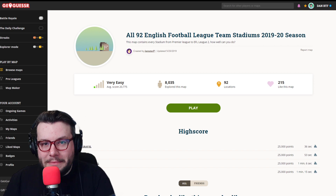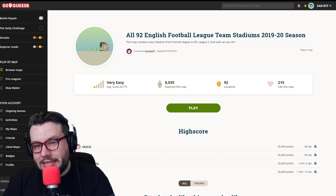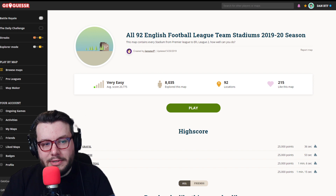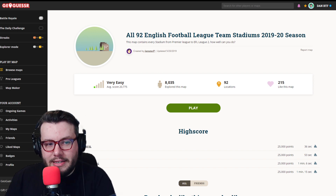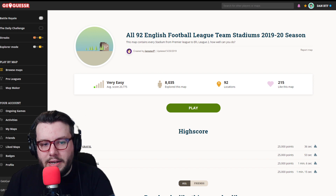Hello and welcome back to the DanBTF YouTube channel. I'm here with another GeoGuessr Football Stadiums upload. Today we are playing the All 92 English Football League team stadiums 2019-20 season, created by Jamster P. This was last updated on the 20th of May 2019. It has an average score of 20,000, and 8,000 people have played. It has 92 locations and 216 people like it.